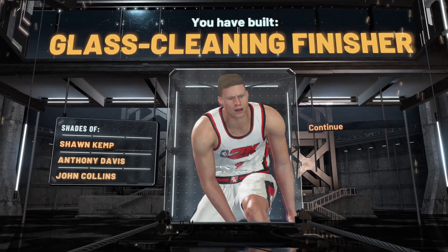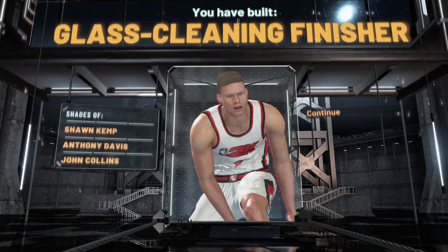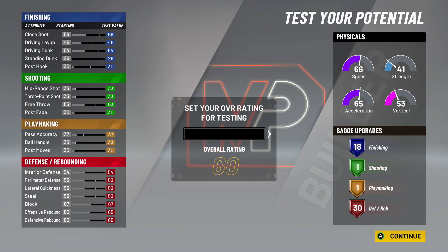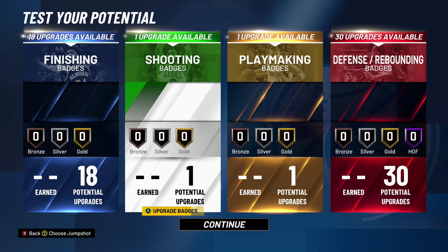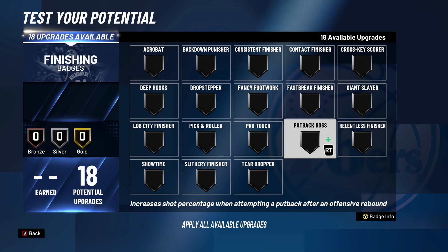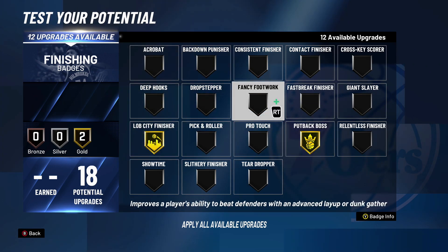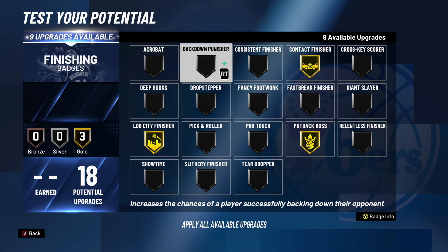For takeover, going rim takeover — glass cleaner is fine but I think rim is just better. The build is called a Glass Cleaning Finisher, compared to Sean Kemp, Anthony Davis, and John Collins. For the badges, we haven't played the game yet so this could change, but this is going off 2K20 for what badges I think are best. We get 18 finishing badges — these are only gold, but with 18 that means we can get six gold badges. That's really good for this build, especially with the high dunking. You're gonna have a 99 standing dunk at 99 overall.